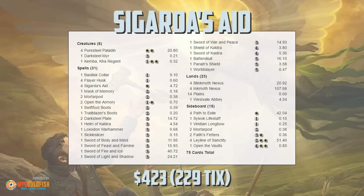Hello everyone, it's Seth, probably better known as Saffron Olive, and it's time for another edition of Against the Odds. Last week on our Against the Odds poll, it was Cigarda's Aid in Modern coming out the clear winner. So this week we are heading to Modern to play a super sweet and pretty janky equipment-based deck built around Cigarda's Aid.